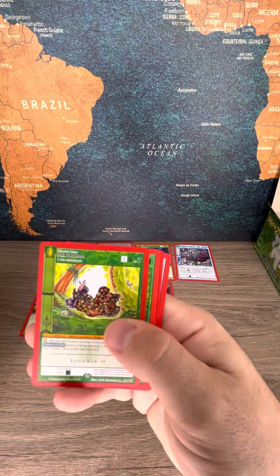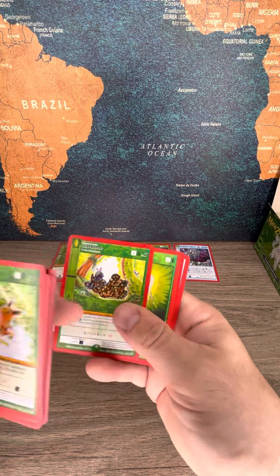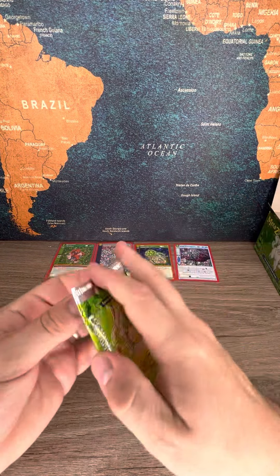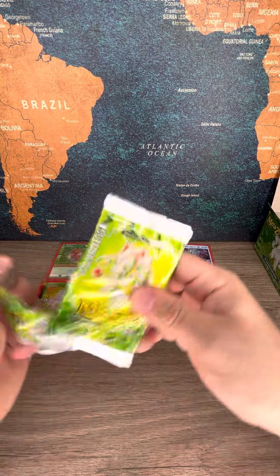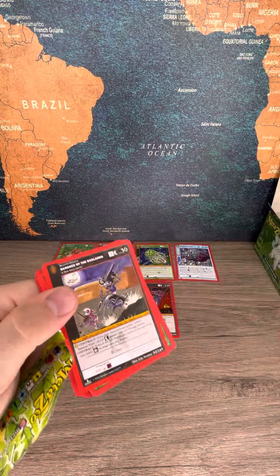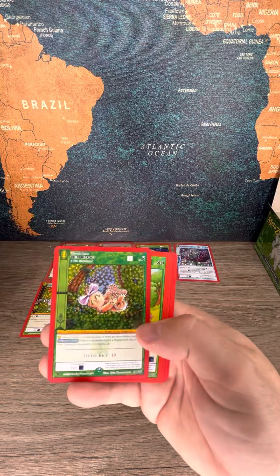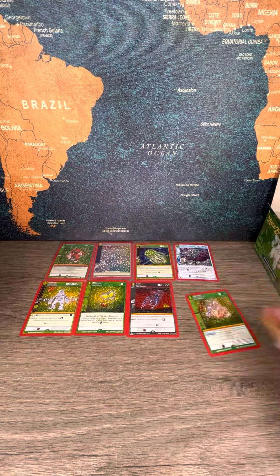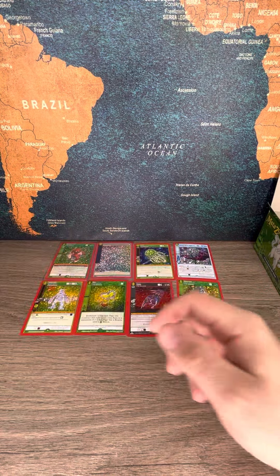Next pack — another reverse Chibi Bigfoot. Chibi Bigfoot right there — full hollow! So we get the reverse and then we get the full hollow, which is what we want, what we're looking for.